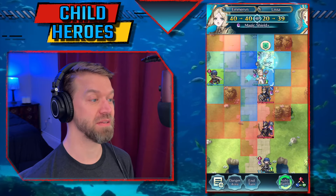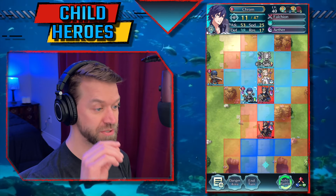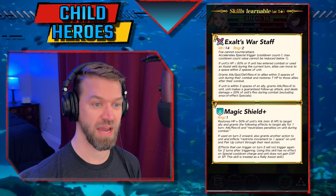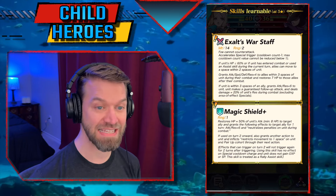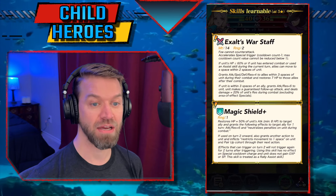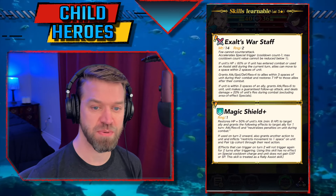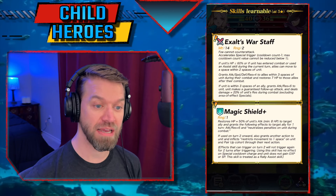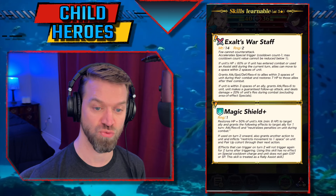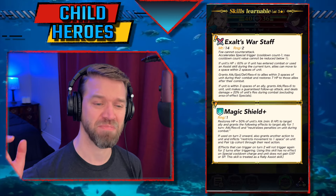This is really unique — this unit is fascinating. This is kind of like a WAM beacon but you don't need to go through all the hoops. I am fascinated to see how this unit gets implemented. Exalt's War Staff — it's a dazzling staff with slaying. If unit's HP is less than or equal to 60% or if unit has entered combat or used an assist skill during the current turn: WAM — that's really really good. Grants omni plus four to allies within three spaces during combat and heals them for seven HP after combat. If unit is within three spaces of an ally, grants Attack/Res plus six, a guaranteed follow-up, and unit deals damage equal to 20% of unit's Res during combat, excluding AoEs.